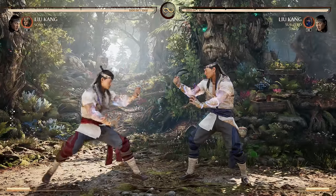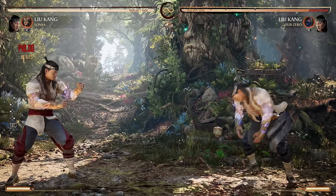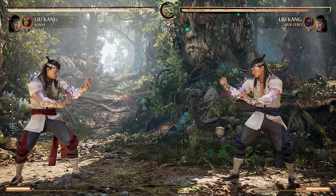Your forward throw is also determined by your cameo. Everyone has different properties — we'll get into that if they stand out in the character specifics.